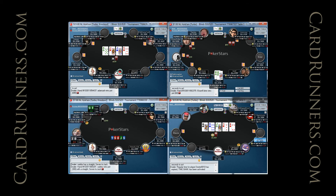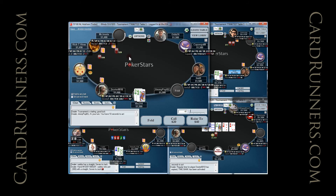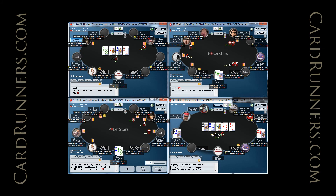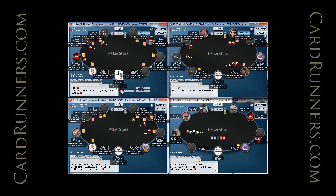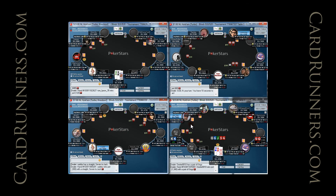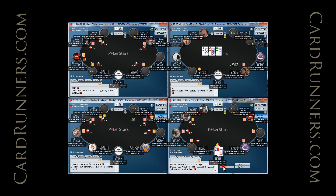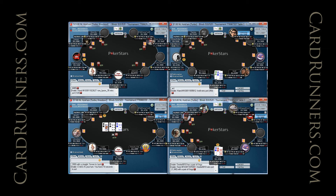Top left, we have a $15 nine-man knockout. Ace-eight offsuit — there was an earlier position limp, and I'm going to ISO very wide when this player limps in the cutoff. My ISO-ing range is going to be pretty much all suited aces. Ace-eight off would be right around the cutoff, ace-nine off. I'm definitely ISO-ing any suited Broadway hand, queen-jack offsuit with bottom pair — say deuces through fives I would tend to overlimp, raise sixes plus. I would raise all those hands to 75 or 80.